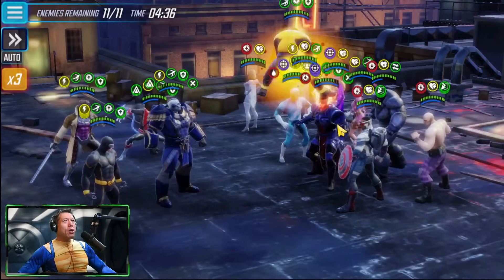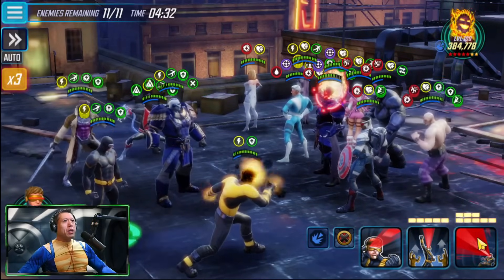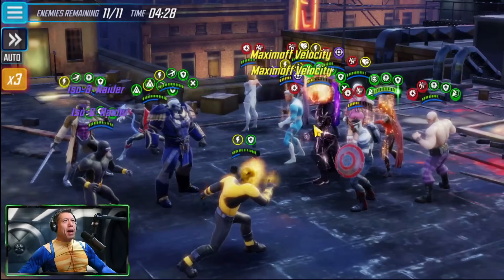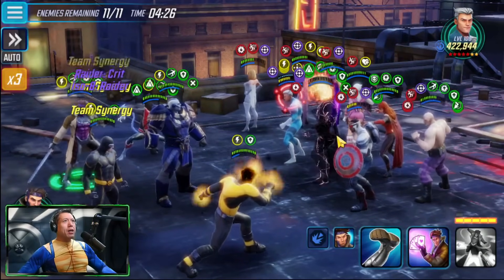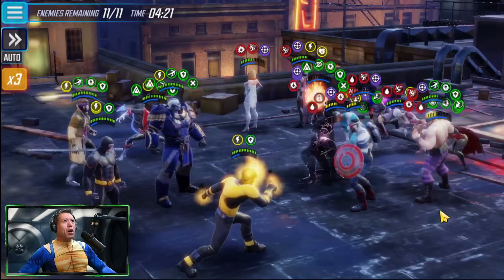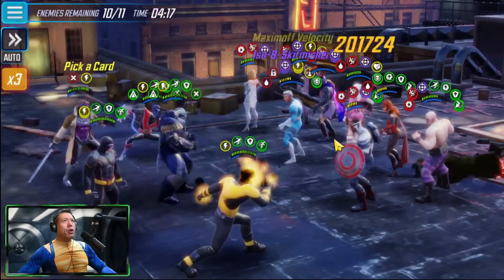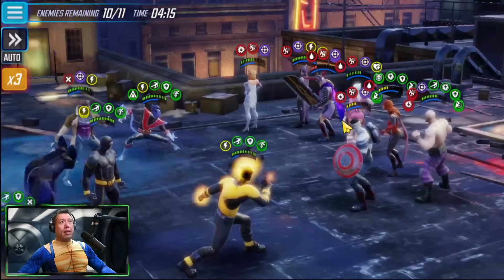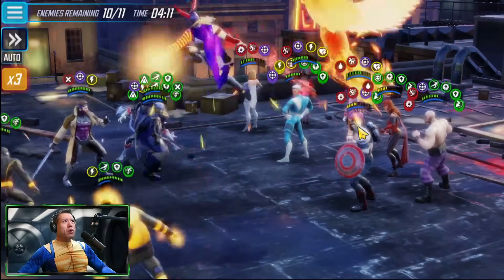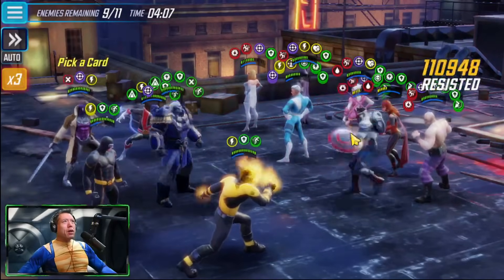We won't be getting a lot of damage from Sunspot since he's built very small. We're working on Dormammu. We can do the big ultimate from Cyclops — there's a lot of enemies and Dormammu is almost dead. Quicksilver is a target too. Using the special on Quicksilver in the middle, Dormammu almost dead. The big threat we had to worry about is gone.